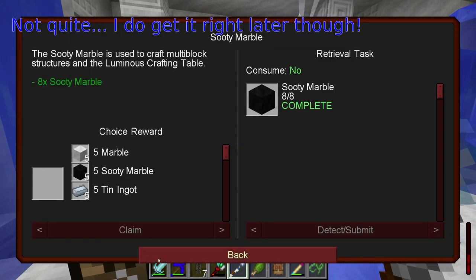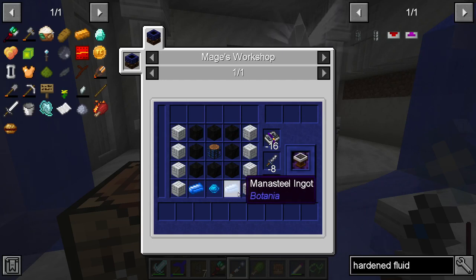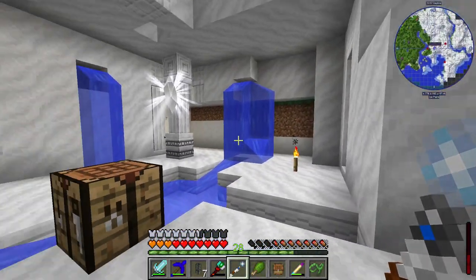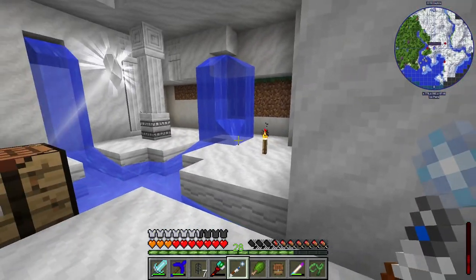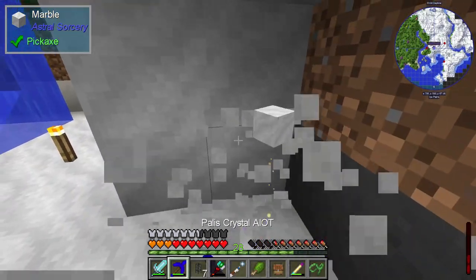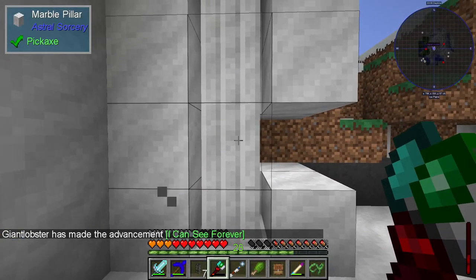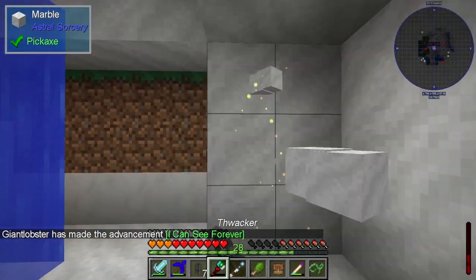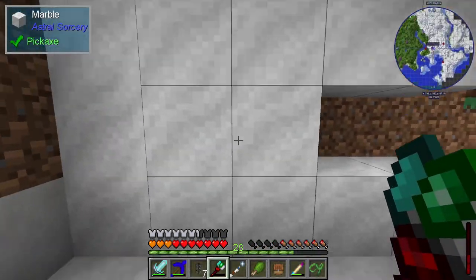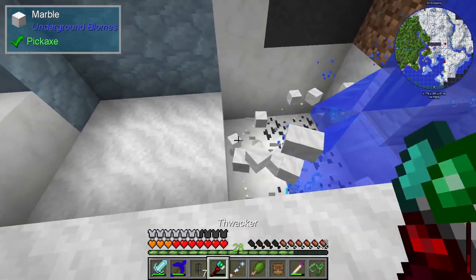From there I need to make dirty marble, then the luminous crafting table — you make this out of lots of marble, lots of dirty marble, and other stuff I've been out there finding and generating. Once you've made that, you put things into it and use the resonating wand in order to make the actual specific magical things you need. I think a bit more marble would be quite useful for decorating the area I'm building for my new astral sorcery magic, so I'm going to gather a little bit while I'm over here. My thwacker hammer takes out an entire massive chunk — a three by three — centred on wherever you've started digging.